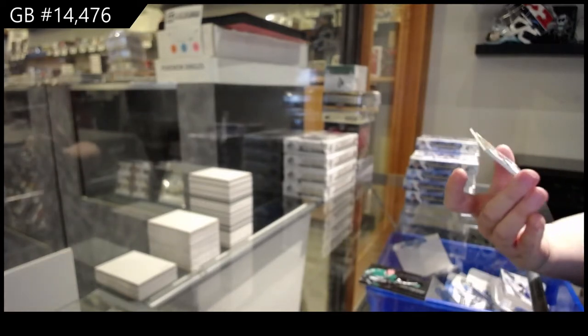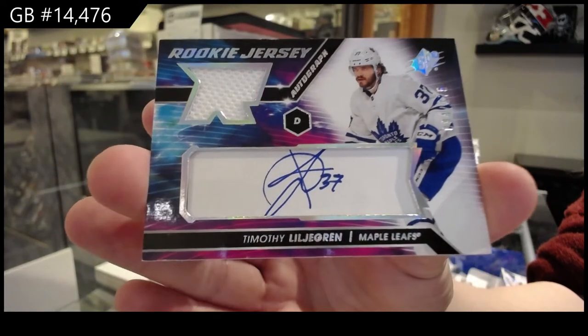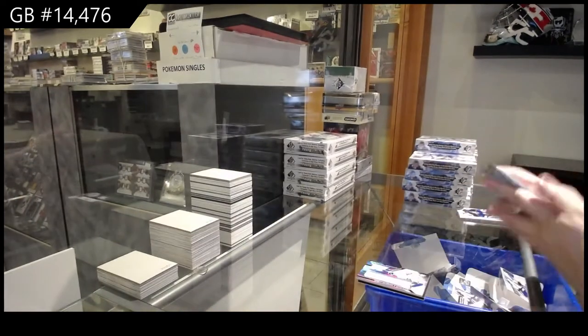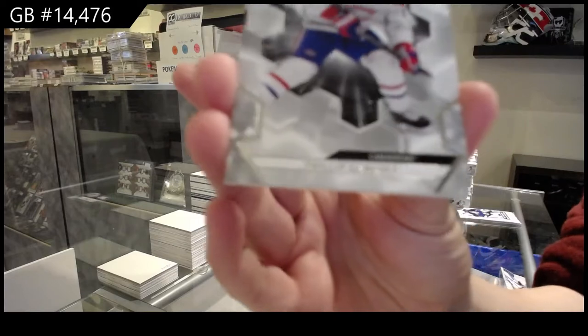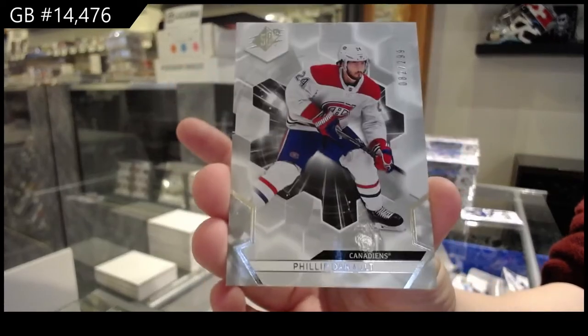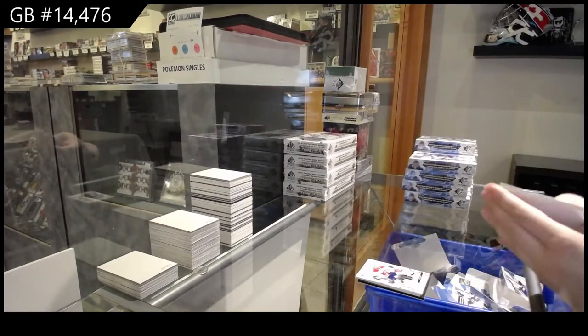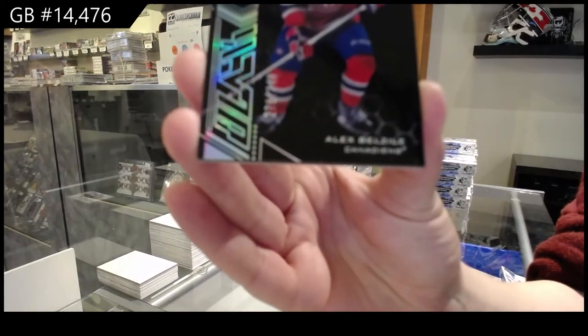We've got a Rookie jersey auto, number to 375, for Toronto — Timothy Lilligren. We've got a base card, number to 299, for Montreal — Philippe Deneau. And an Obsidian Rookie, number to 349, for Montreal — Alex Belziel.